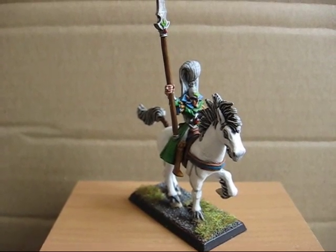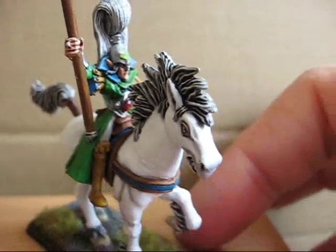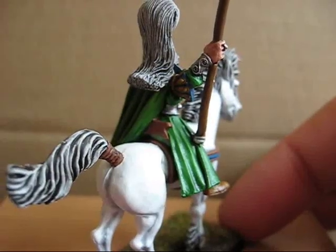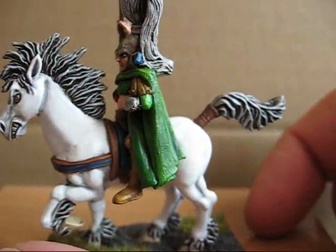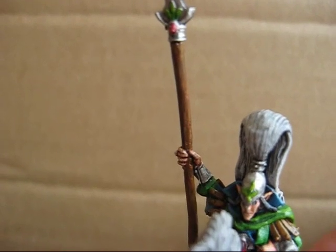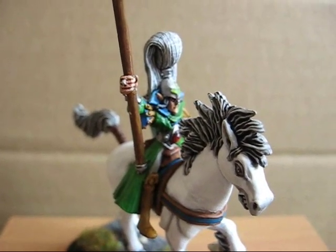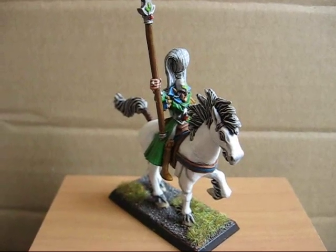I will give you some close-ups now. Here is the rider and the horse, and the rider from the back. And the spear with some wood effect painted, and the top of the spear. The face of the horse and the guy. There is the whole model again.